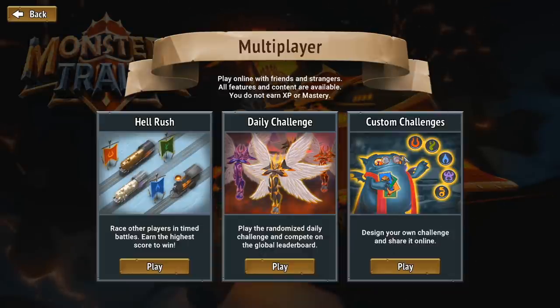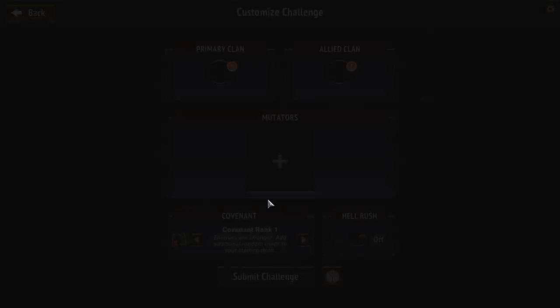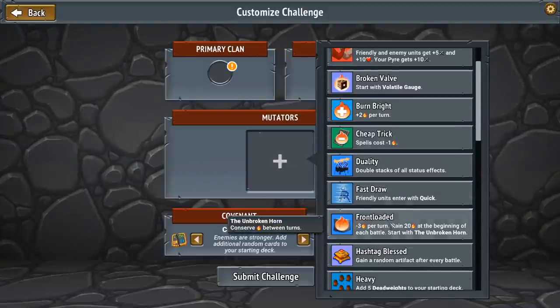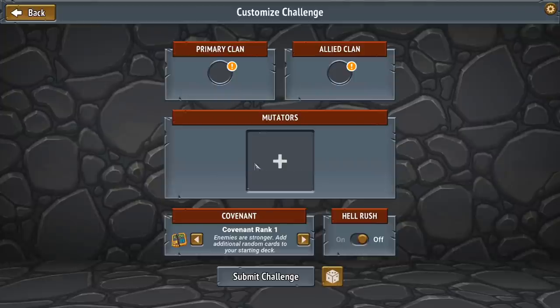Custom challenges is my favorite thing, because you can make a custom version of the daily challenge. You can create a bunch of different modifiers that change the way the run functions, some pretty ridiculous stuff, and you can come up with combinations of those where everyone will play the same clan. Everyone would be competing with the exact same run seed, so the run will be the same for everyone. RNG plays very little role in it and instead it comes down to your actual decisions and how good you are at the gameplay.